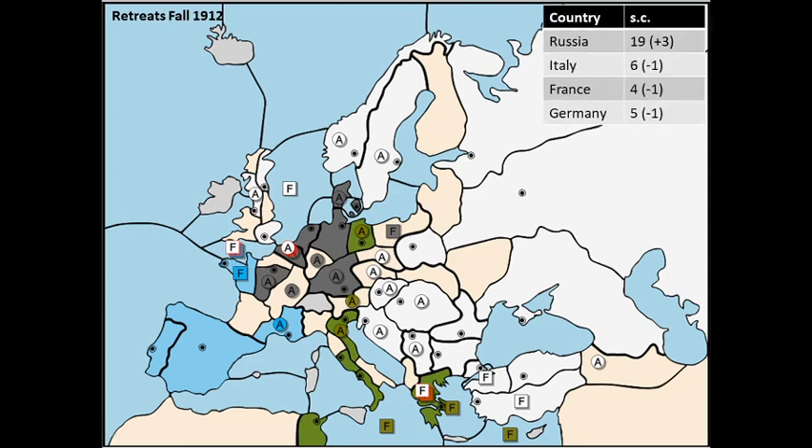Looking back at the game, I think the key moments were in 1905 when Germany decided to attack me, and in 1908 when Germany decided his attack was completely unsuccessful and we agreed on a non-aggression pact. That's basically been the strategy from the beginning — to use both Austria and Germany as a buffer. Of course I eventually eliminated Austria, but those buffers were so important. Russia's most dangerous opponents are Turkey and England, and what they have in common is corner positions that make them difficult to fight. I did not expect to fall all the way back to Moscow and then regain Scandinavia, but overall a very successful game. Thank you for listening — I'll see you next time.